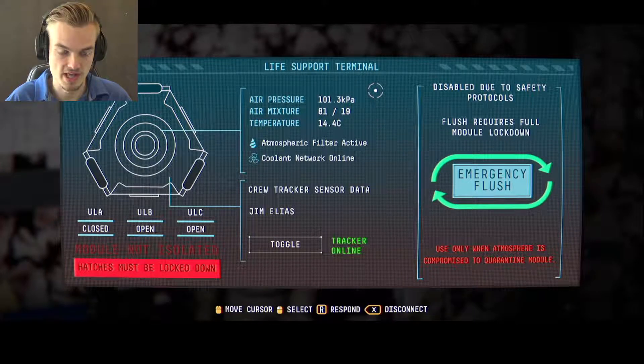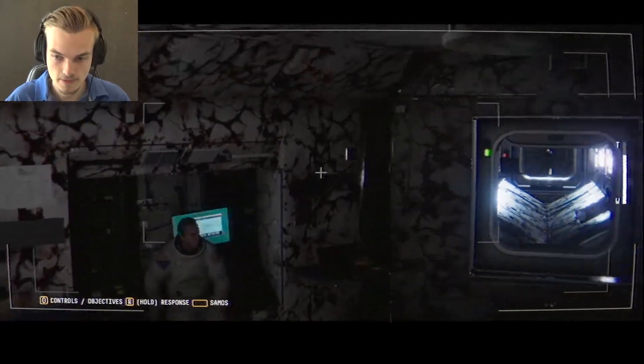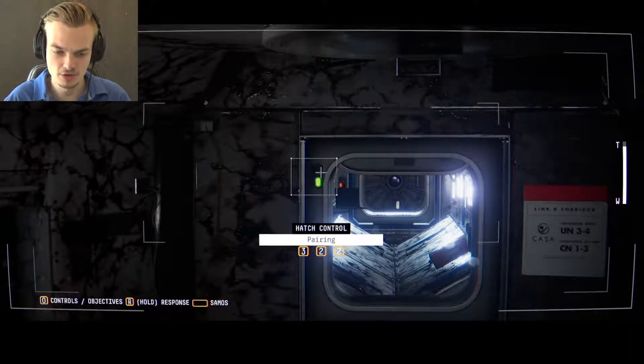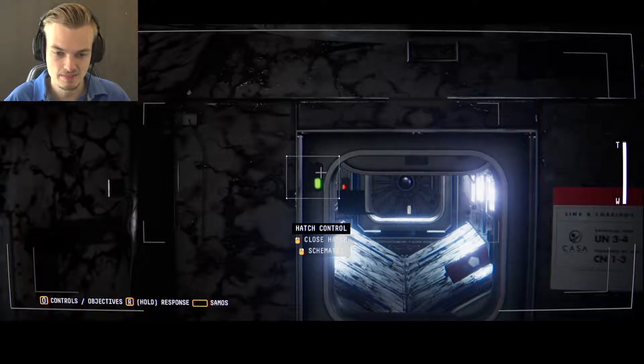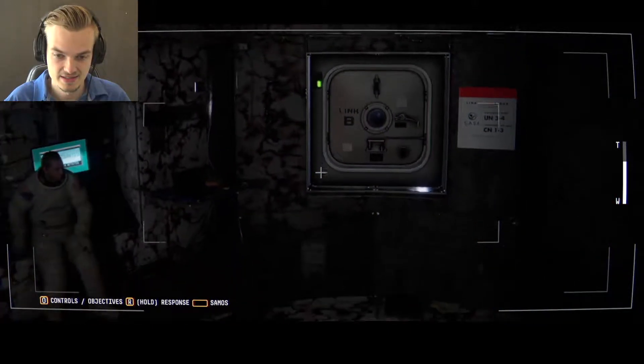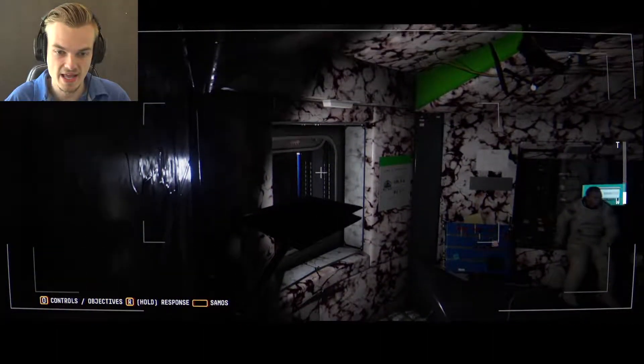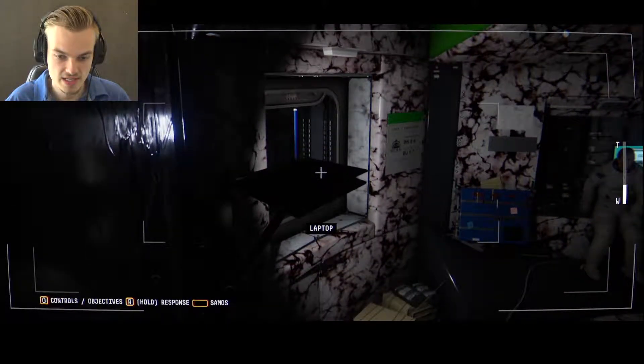What the hell? Air pressure, air mixture, temperature, atmospheric filter, active coolant network, cruise track sensor data — Jim Elias tracker toggle. Module not isolated — hatches must be locked down. Emergency flush. So I need to close the two hatches first so I can lock him in here and depressurize the whole thing. That just seems mean. Who's making me do this? Why does Jim need to be dead?